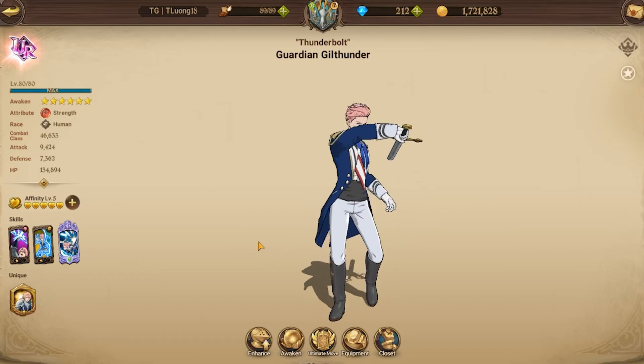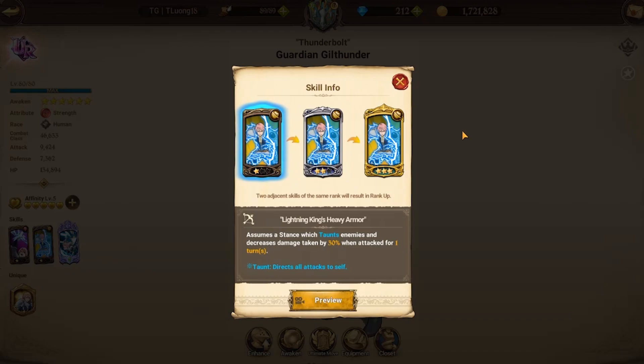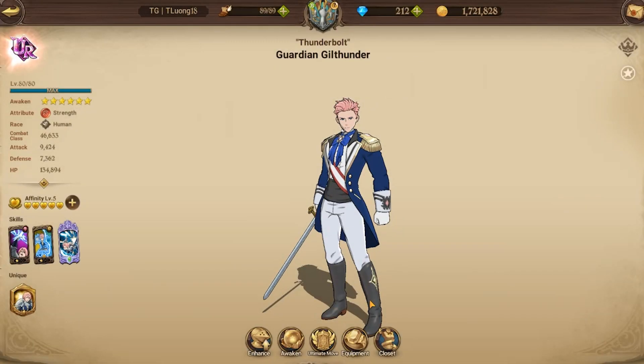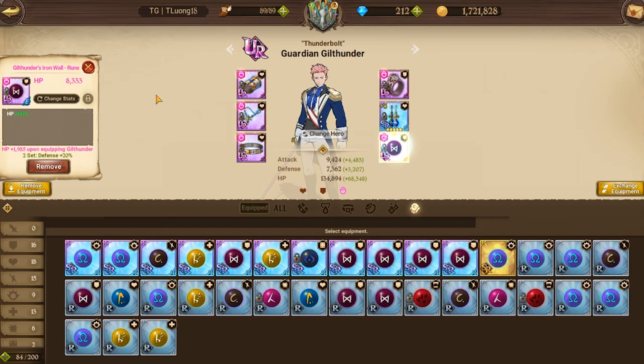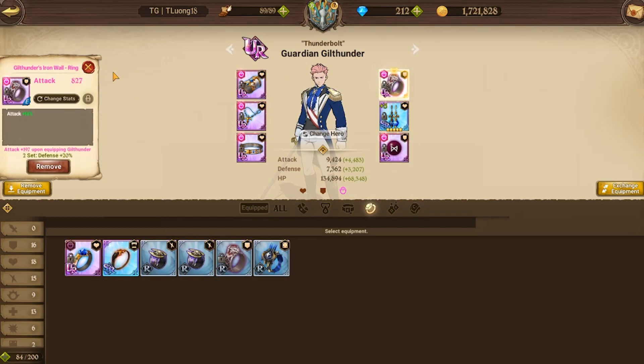Let's talk about the gear and why these units are so important this week. Gill Thunder has a stance card, and being a red unit, at level one it decreases damage taken by 30%. On top of the 50% from the weekly rule, that's 80% damage reduction total — you're pretty much taking no damage whatsoever. He's running HP and defense gear to make sure he's as tanky as possible, with HP rolls of 14, 14, 13, and 14.